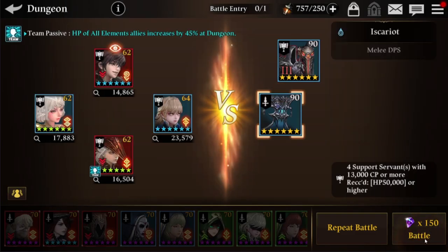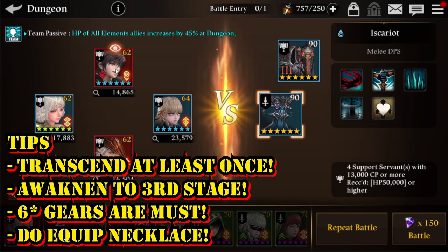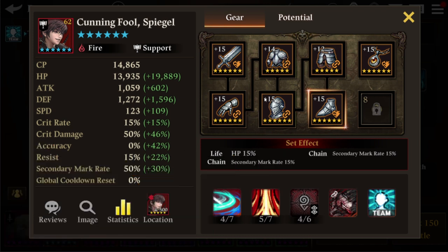Now moving into the 12th floor — it requires 13,000 CP instead of 7,000 CP, which is a much bigger ask. To reach this, you need to transcend your support units at least once and awaken them to at least 30 stars. When it comes to gears, you need to be more selective — only 6-star gears are the way to go for higher CP.